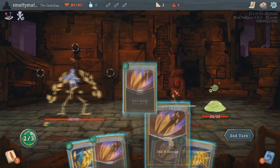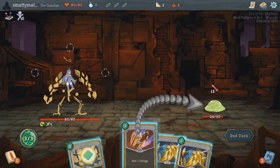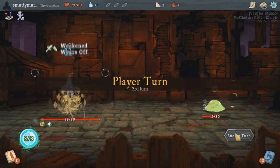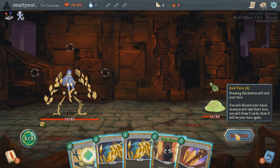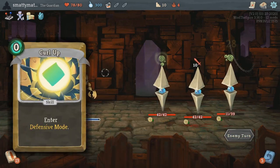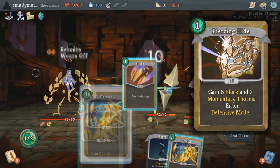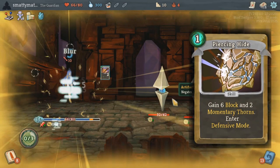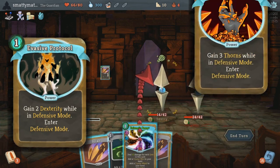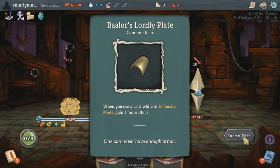His starting relic is Mode Shifter: when the Guardian takes 10 damage, he'll shift into Defensive Mode for the next turn. Defensive Mode gives you 3 thorns and 2 block for every card played while in this mode. There are a lot of ways to enter Defensive Mode — the Mode Shifter relic, a starting card that costs 0 energy to just enter it, and cards like Piercing Hide giving block, thorns, and then entering Defensive Mode. There are also many ways to further buff Defensive Mode through powers like Evasive Protocol giving extra dexterity during the mode, Spiker Protocol giving extra thorns, and relics like Balor's Lordly Plate giving one additional block per card played.